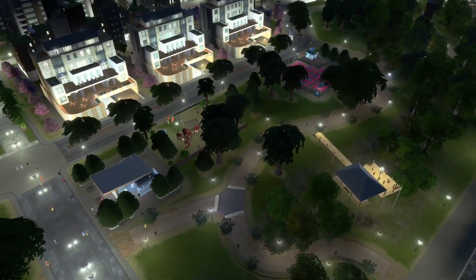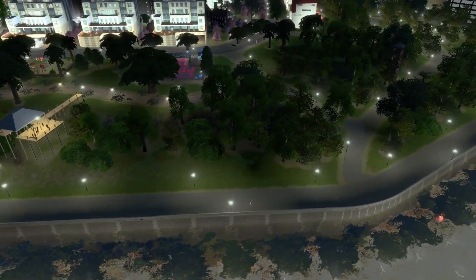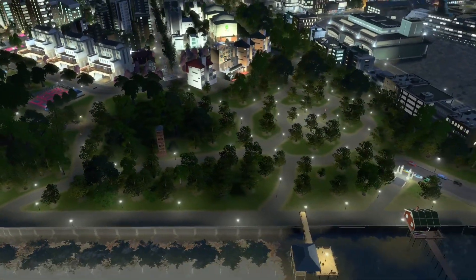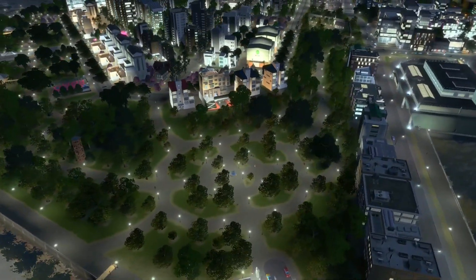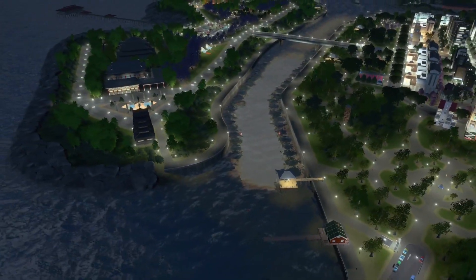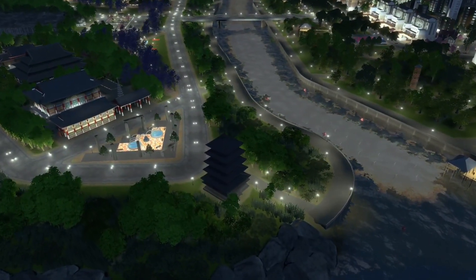I added extra lighting on the zoo path in this park to make it stand out just a bit more. I also added lights on the back of the key to brighten that up a little bit. Some really nice lit spots on this Asian-themed island.